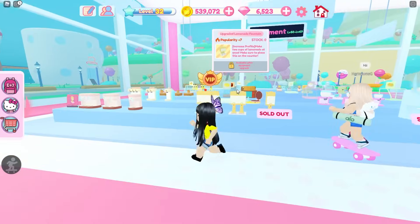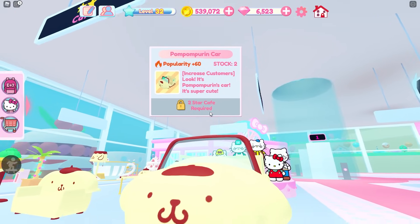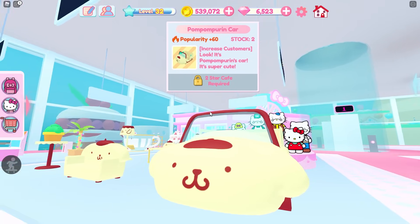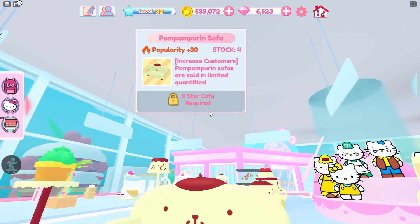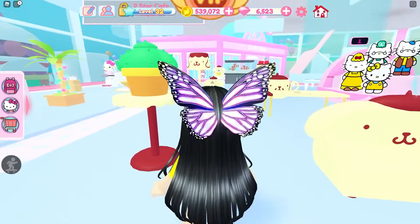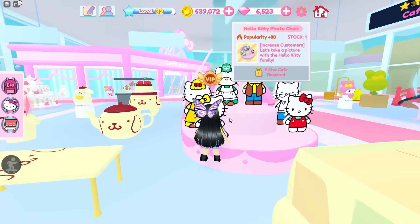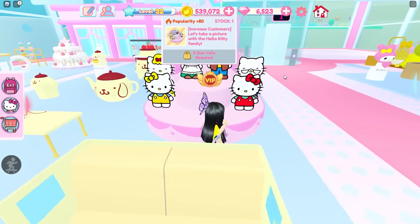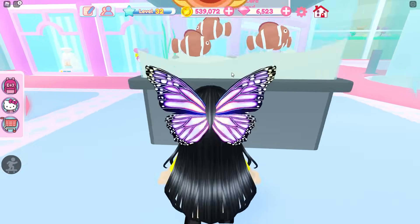Now we are below 1 million. Two-star cafe required — I think I'm a single star because I only have one floor. Here's a couch that you can use, and this is pom-pom pudding shaped cactus. But these all require two-star cafe. That one's also two-star cafe.